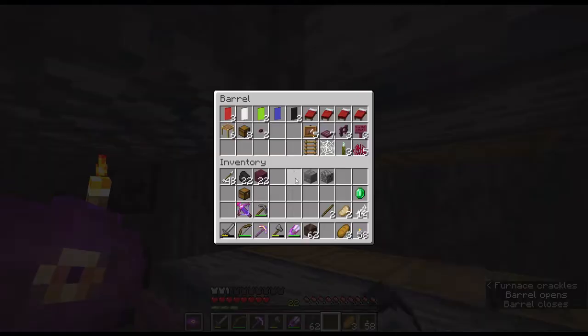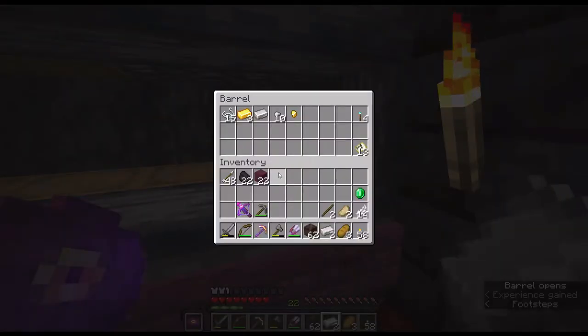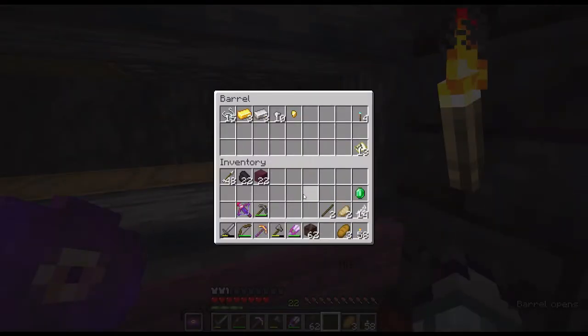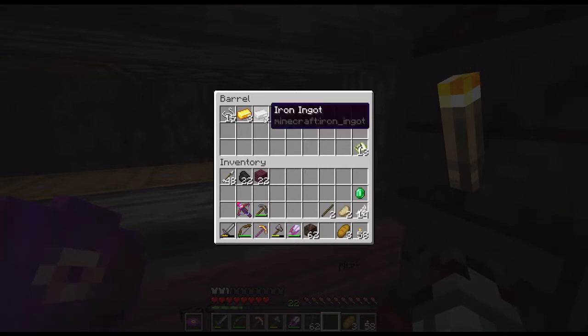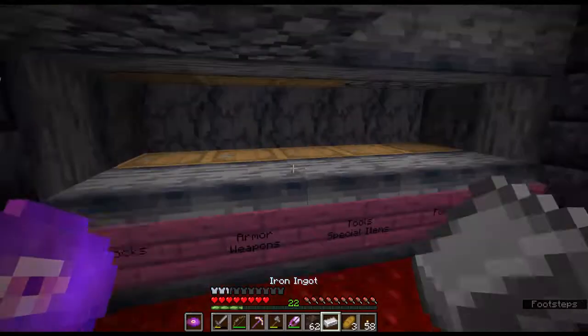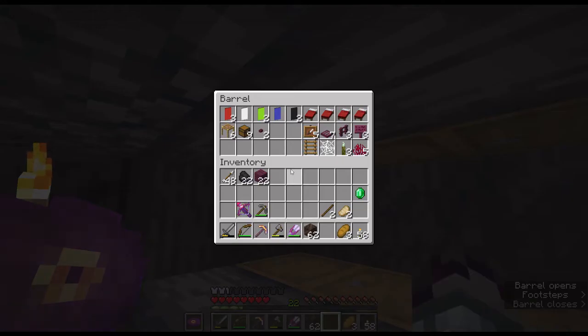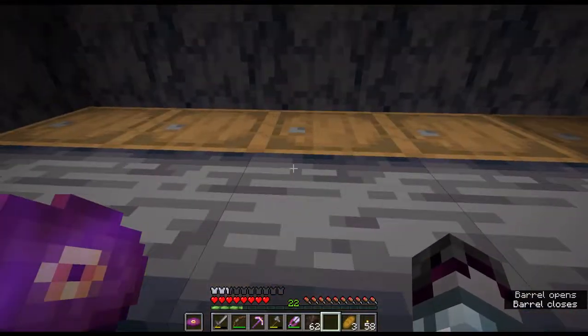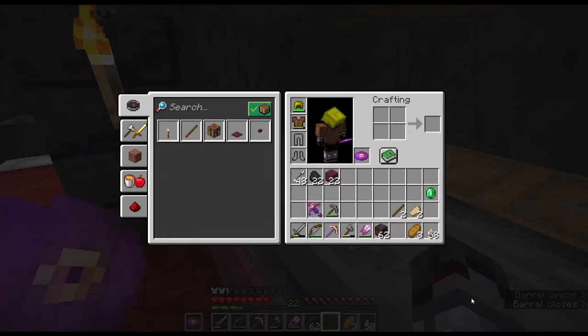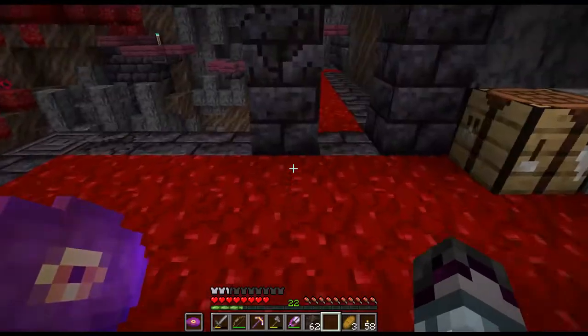Anyway, just put some of this stuff away while the iron's cooking. I could make an iron pick, or I could also make a shield. I'm going to try going through the map without using a shield. I've talked about it with some people on the Discord server, and other people in the CTM community agree that shields are really strong — kinda game-breakingly strong.